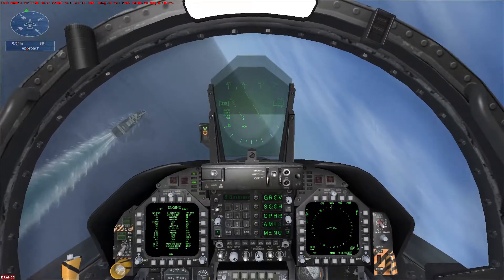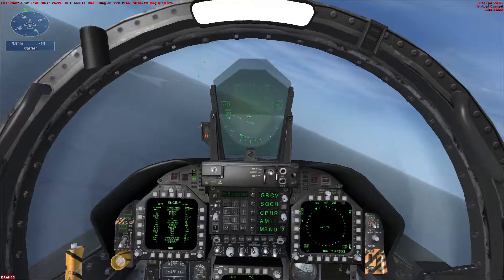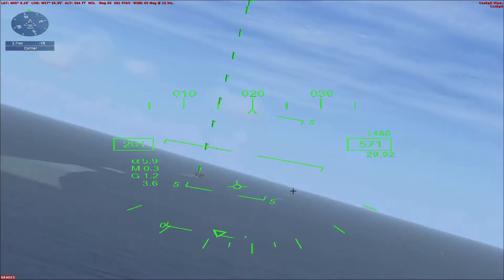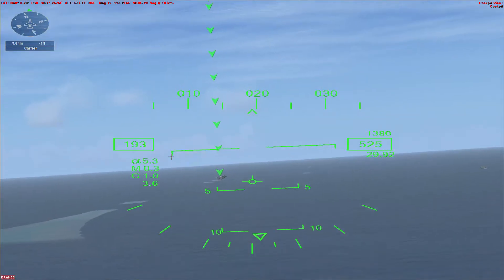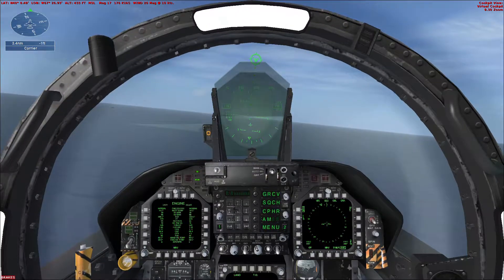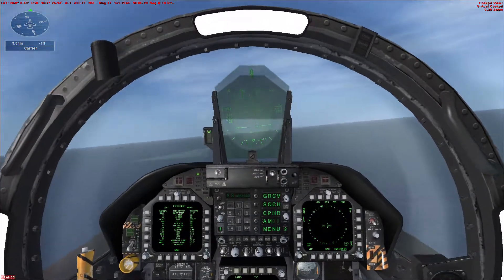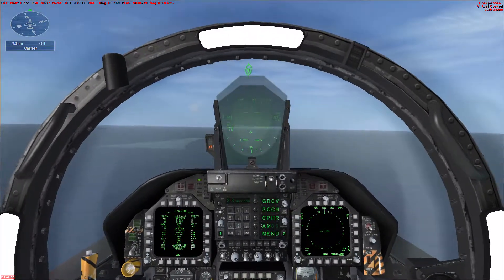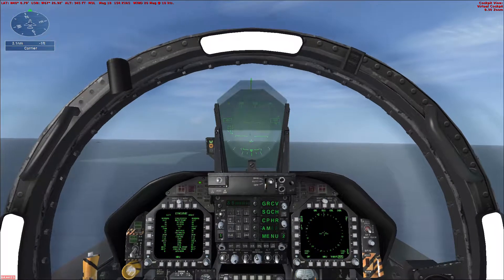Remain above 1,000 feet until you're on a two-mile final. Adjust power to maintain 150 knots. You're landing on the angled deck, so you need to be to the right of the carrier as you approach. The carrier is heading directly into the wind. To land on the angled deck, you need to compensate for the crosswind. You should be able to see the top of the deck throughout your approach.